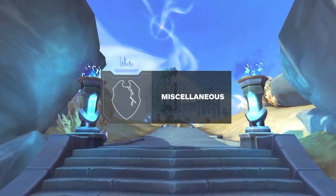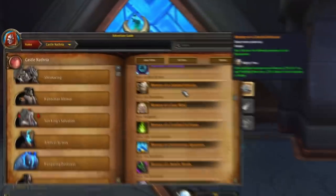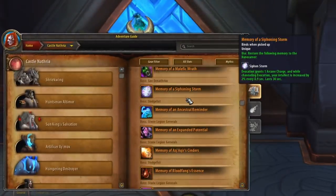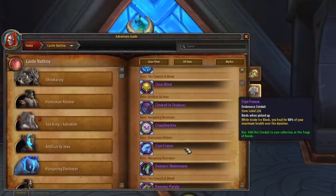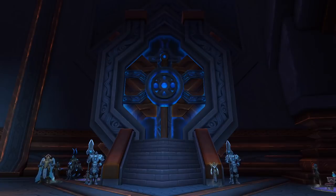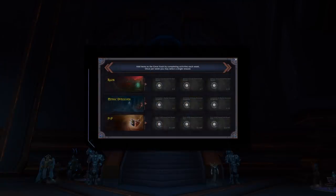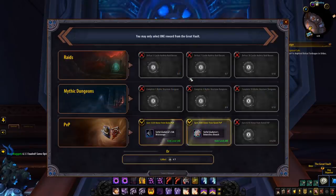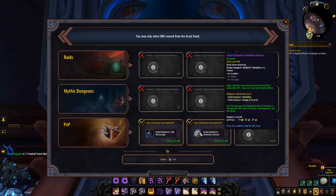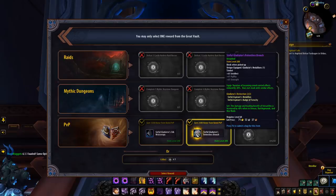So that's the majority of the gearing system covered, but there are a few new systems introduced with Shadowlands I want to quickly cover. To obtain some legendary patterns for your chosen class, you could still be forced to enter dungeons or raids to pick up the pattern. The same goes for conduits — although there are indeed a select few from the conquest vendor, certain conduits do come from the raid or dungeons. And one of the most important systems to improve your gear is the Great Vault. The Great Vault is similar to the Mythic Plus or PvP weekly caches in BFA, but improved — you can have a selection of up to 9 pieces of gear to choose from, unlocked by defeating Castle Nathria bosses, completing Mythic Dungeons, or earning PvP gear, which scales with your highest rated bracket for that week.